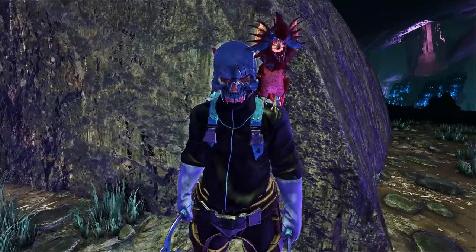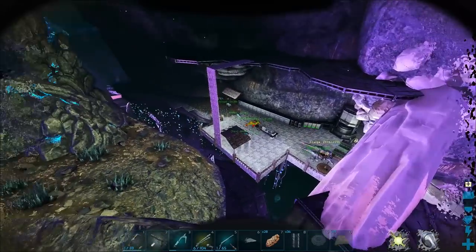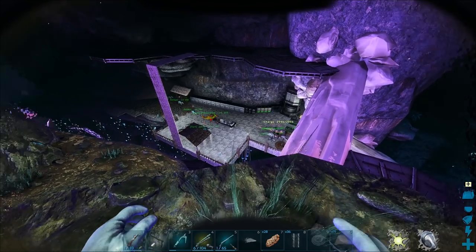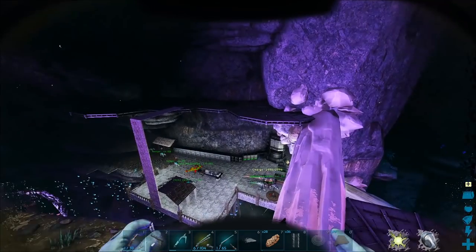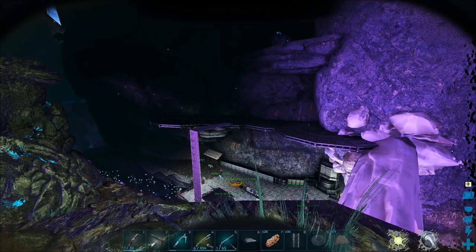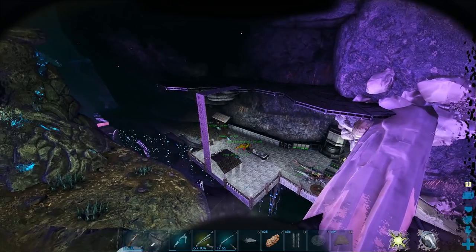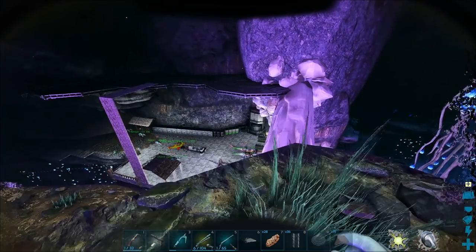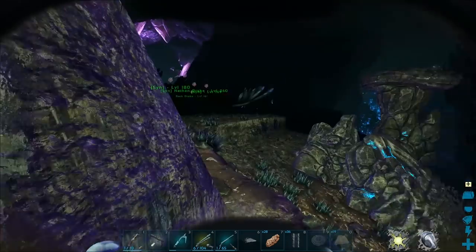Hey guys, welcome back to a brand new episode of ARK on Aberration. Today we're going to be working on some more building. We built up this area last week where we've been building our base — we have our whole workshop area, forge, and all the good stuff. I need to be expanding out here a little bit. What I want to do today is build a glider platform — an area to store our drakes along these cliff platforms just above our normal spot.